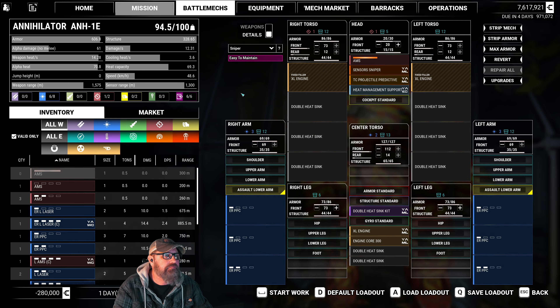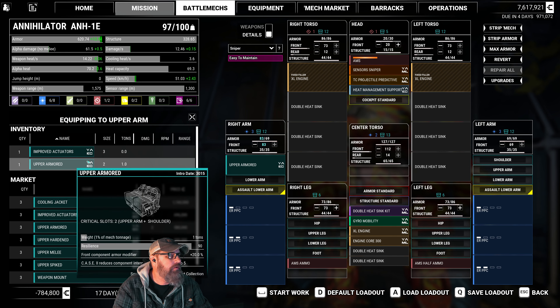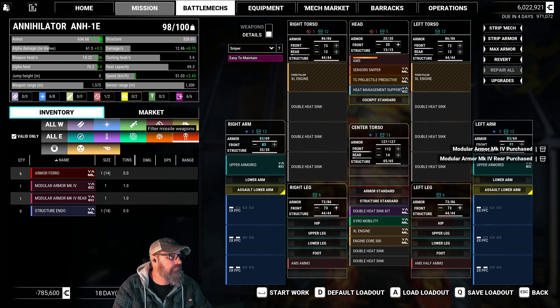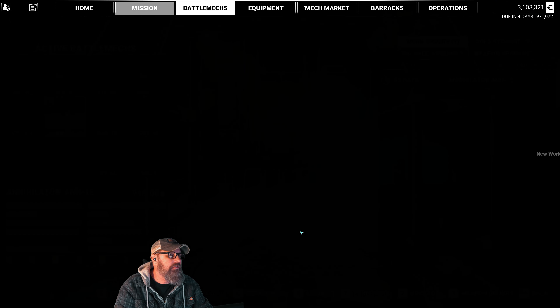AMS. I would love more cooling, but I don't think that's happening. We've got the tonnage that we don't have a lot of uses for. How about that? That gets us right at 100. We've got some AMS, some ammo for it, a little bit more armor. 22 days — yeah, we'll be okay with that. Let's go back to the mission, see what else we want to put in here.